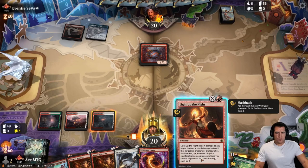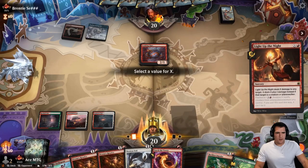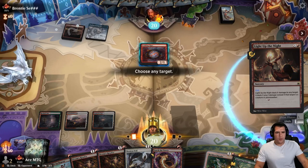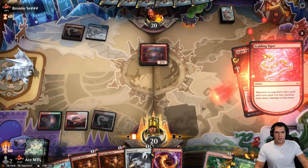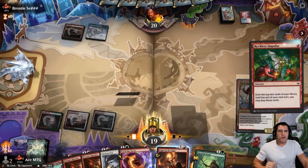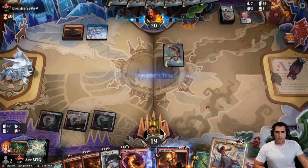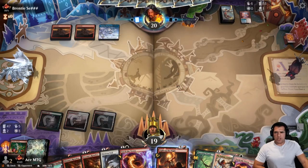Light Up the Knight deals X damage to any target — X is one plus. If it deals X plus one damage instead, if that target is a creature or a planeswalker. We'll go ahead and hit there, take our one ping, kill it, and then we could still Reckless Impulse — pretty good value. Now we got our Pia. Need to draw another land though, but Torture Tower is nice.